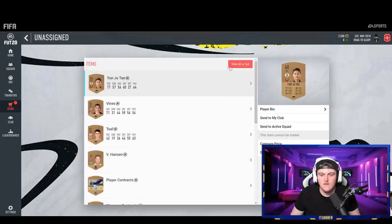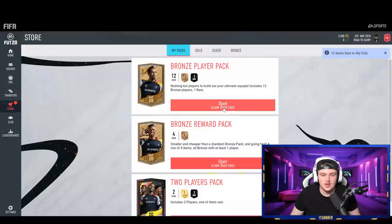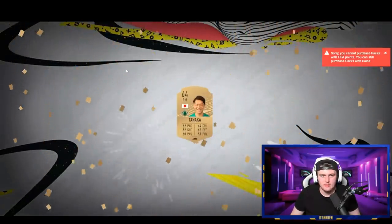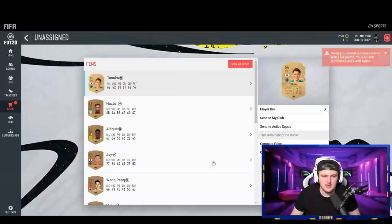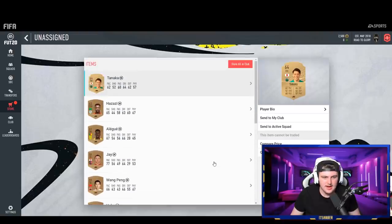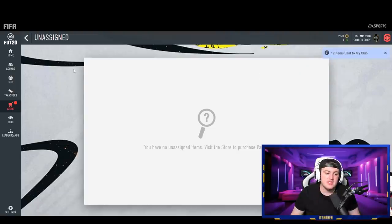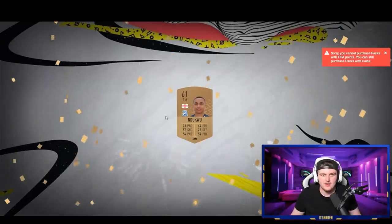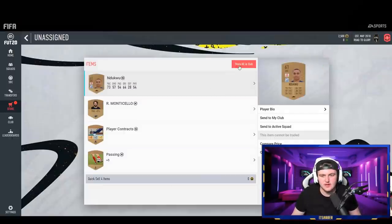We can store all these now. Hopefully EA Access comes out soon as well, because I've got like 100,000 FIFA points to open — I've got 86,000 loaded up, and I'll put like another 16,000 on to get up to the amount I want to open. Again, nothing too special, but bronzes are decent — you can just hold on to them, you never know when you need them. We have to do that to get into more SBCs and stuff like that.